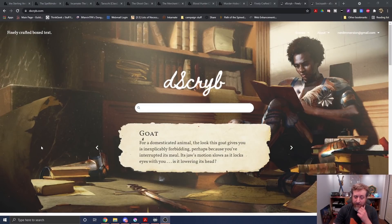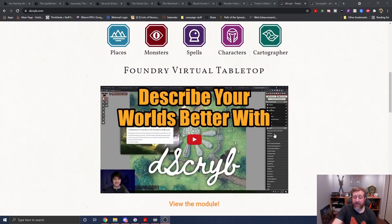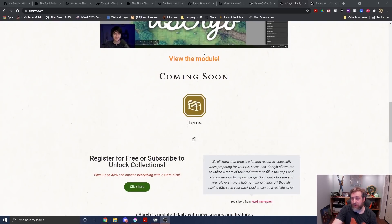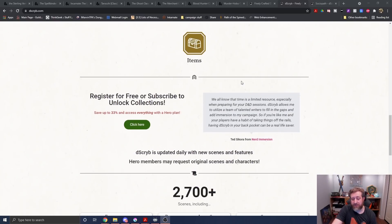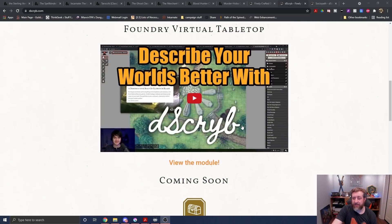Before we dive in, let's talk about today's sponsor: Describr. This is an online tool to develop immersive and useful box text for your games — currently more geared towards DMs, though player-related stuff is coming. They cover characters, virtual tabletop integration, a cartographer map feature, and over 2,700 different scenes updated about once a week.